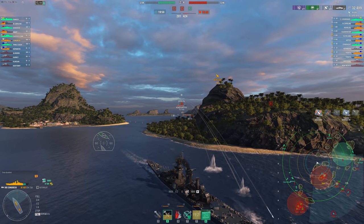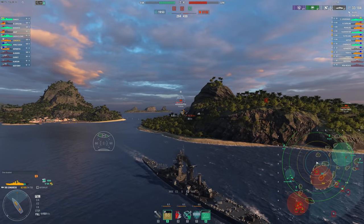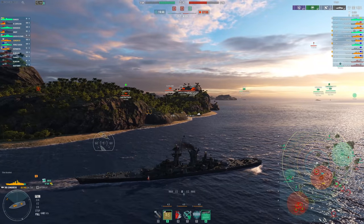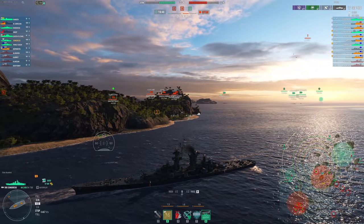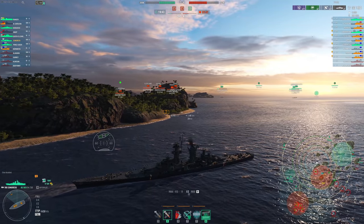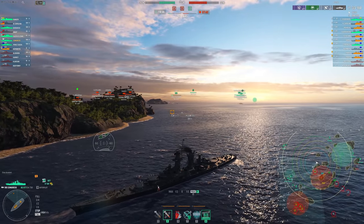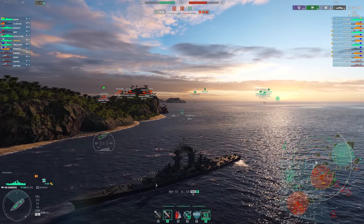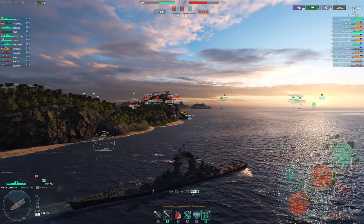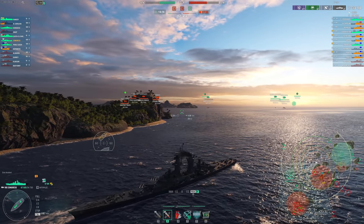So I'm going to use my first heal — you only get two base, then with Superintendent you get one more. He's going there — that is totally fine by me, because he's going to put himself in between us and my teammates. I'm going to back up and maybe try and meet him here instead of going into the cap where I would be in a crossfire. Although it looks like he's just going to turn around.